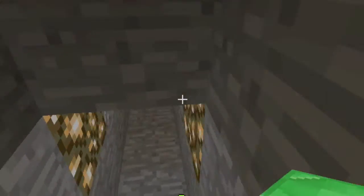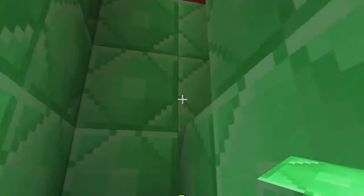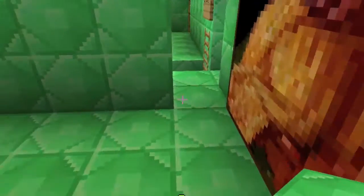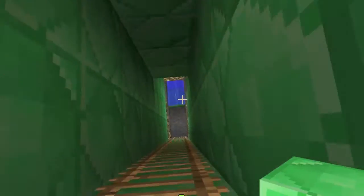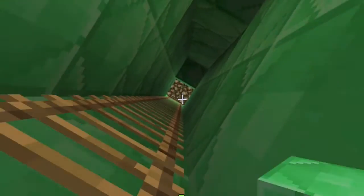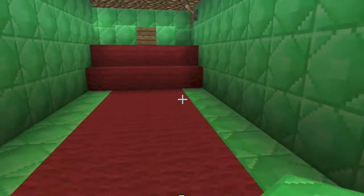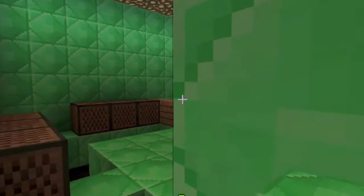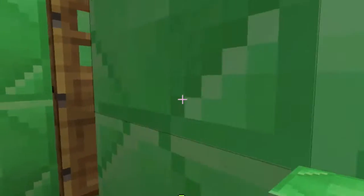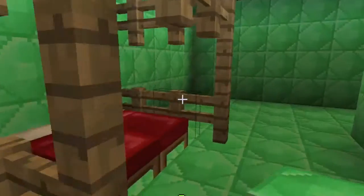It just goes on for a while down there, then you go back up. This is where the post is meant to arrive - the system doesn't really work that well, I'm going to try and revise it. Here is where the king's area is, and here is the chapel. I had to break the floor while sorting out the explosives. When you turn that off it turns off all the lights as well, which is pretty cool. That's the king and queen's bed.